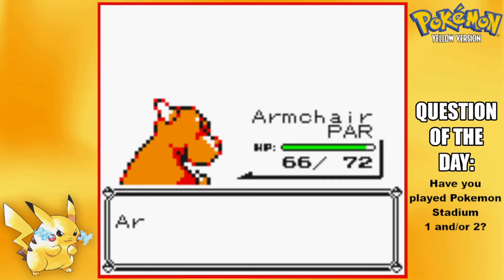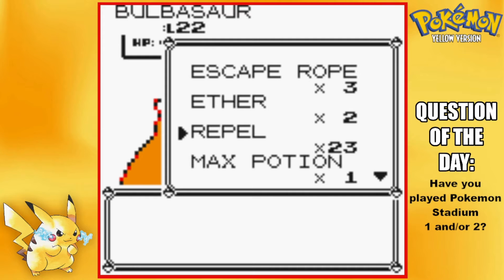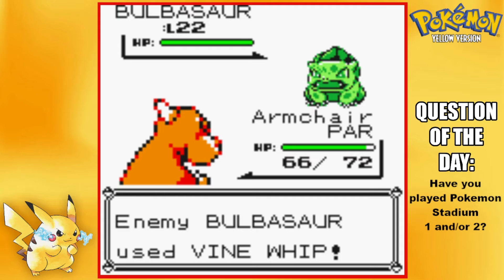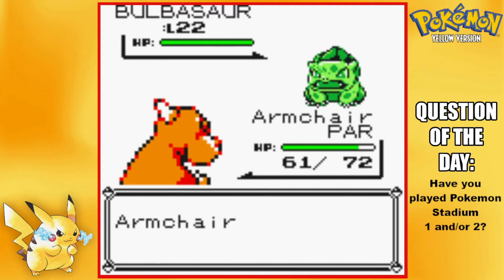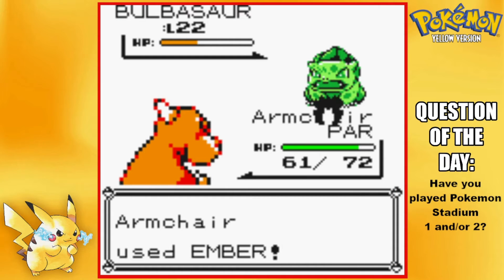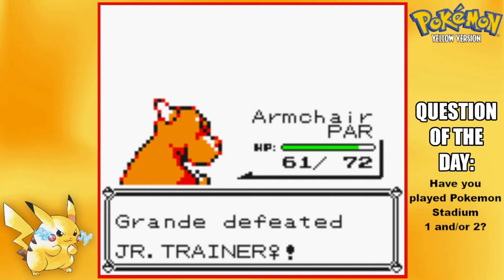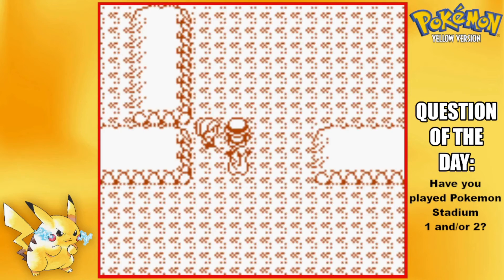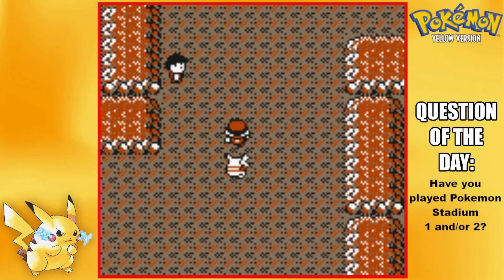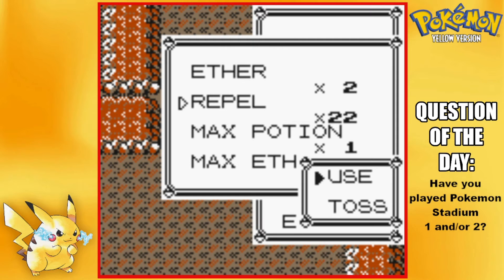Next up is Bulbasaur — I'll stay in. I don't have anything to heal paralysis. I really don't want to backtrack because there's a Pokemon Center right outside the tunnel entrance but no mart, so I'd have to go back to Cerulean. I'm going to try to avoid going back — worst comes to worst we black out, but it's not a Nuzlocke so it's fine.